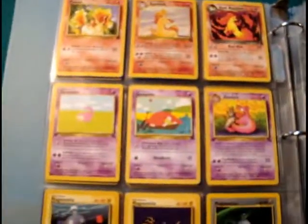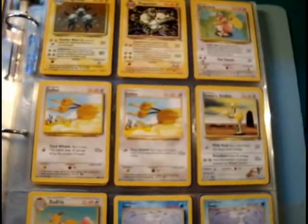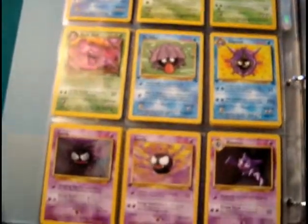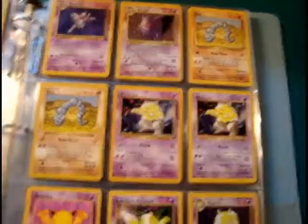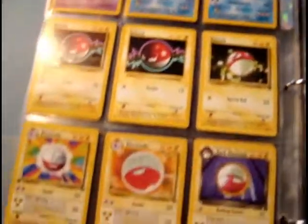My Machamp — I don't know why I kept it in the original wrapping. I wanted to preserve its shininess, even though it came with a deck builder booster pack that had 60 cards; a Machamp always came with one. I've got a shiny Hypno and a first edition non-holographic Hypno.